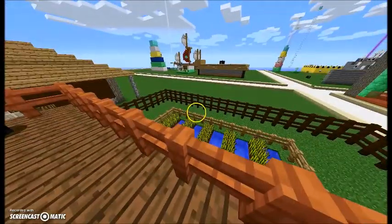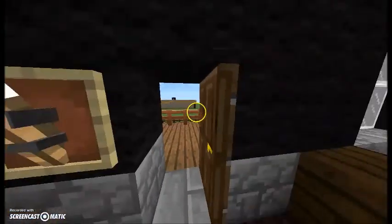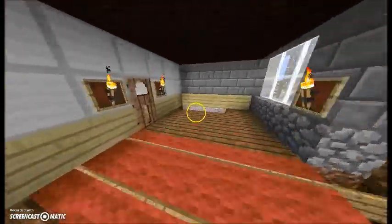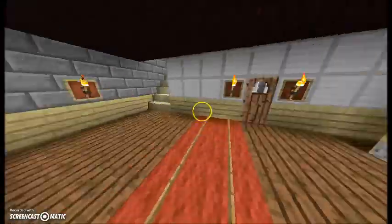The balcony actually hangs over a wheat farm, so you can harvest it right there. That's pretty cool. Anyway, let's go downstairs.